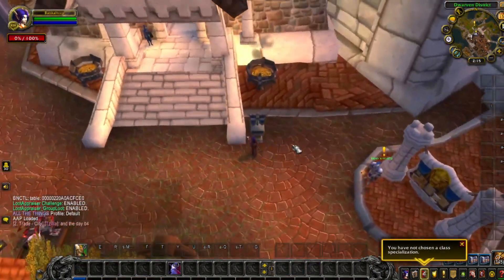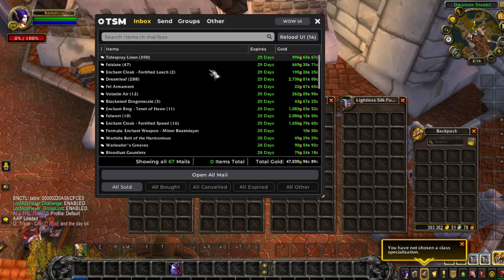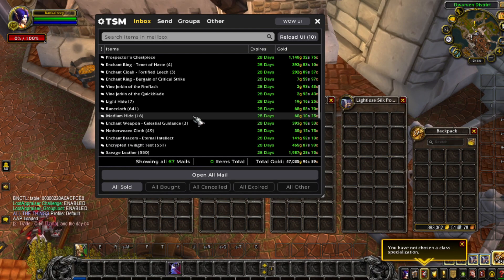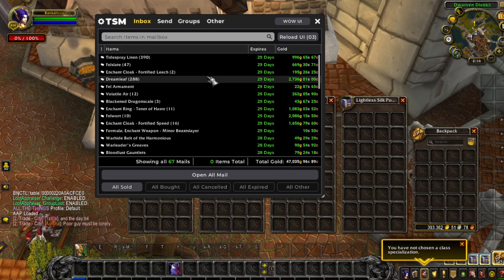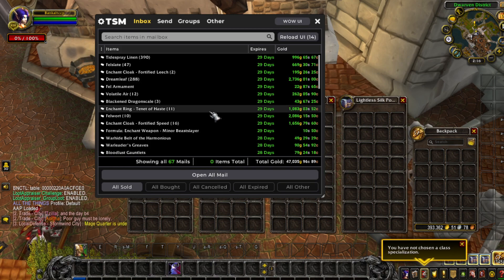Okay, so we are on the bank alt and now we're opening the mailbox. I posted the auctions before I started recording so I can go fast and collect everything. We have some Dream Leaves — that's a herb you can farm in Val'sharah from Legion.